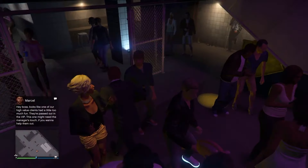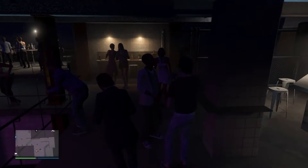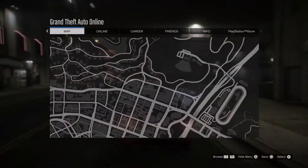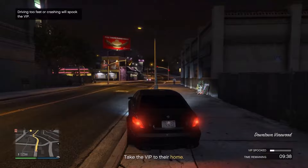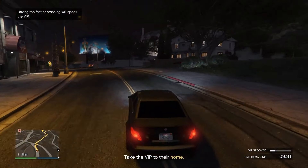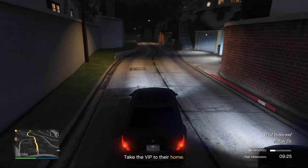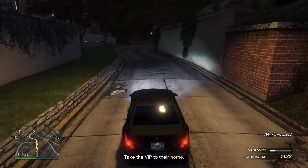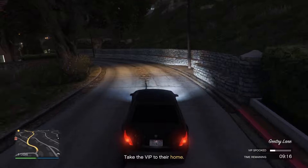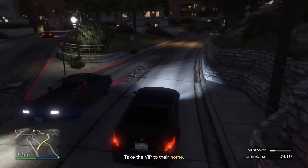Nightclub events happen every 48 minutes - an icon will pop up saying either a VIP needs to be taken somewhere or a troublemaker needs to be thrown out. If a troublemaker needs to be thrown out, you walk over and follow the prompts - you take the troublemaker and throw them out. The VIP mission can get more complicated where you have to take them to a place within a certain amount of time and can't drive too fast or crash into anything because it'll scare them. Doing one every 48 minutes is all you need to keep your popularity up.